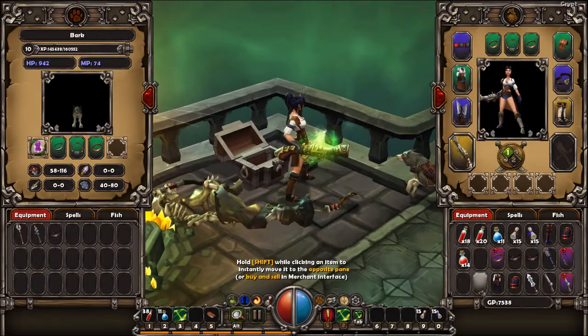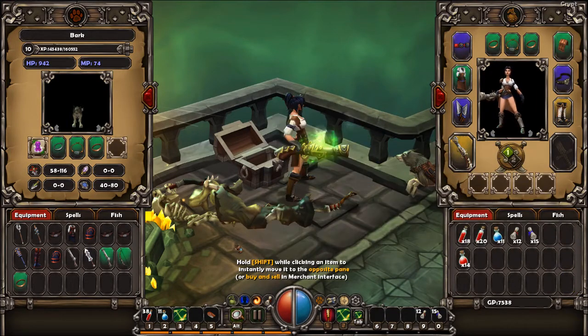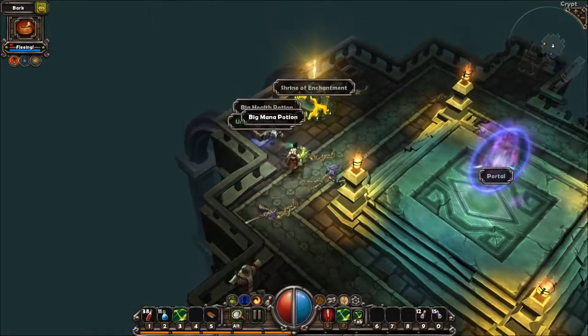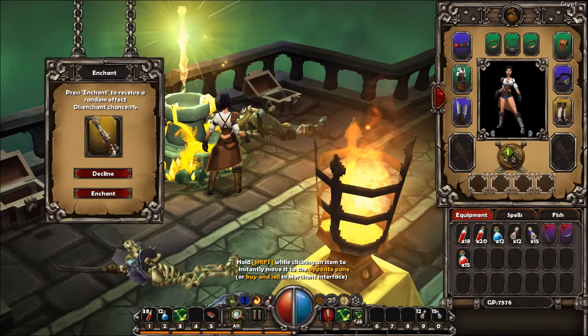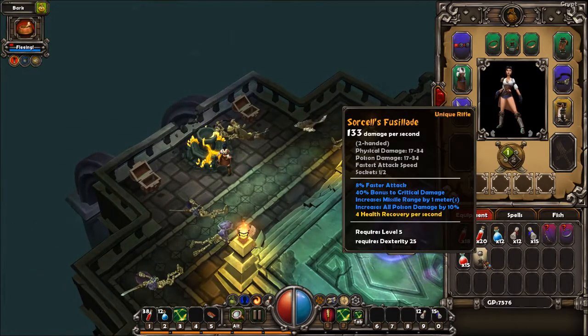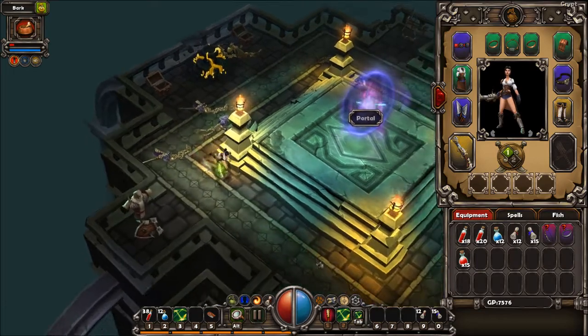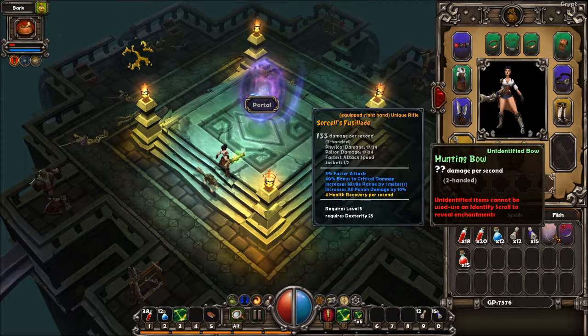I'm overburdened. Let's try the Shrine of Enchantment on my rifle. We got a new socket, which is not too bad. Any item can have up to two sockets, so when enchanting there's also a chance to get more sockets in case it doesn't already have the maximum two.